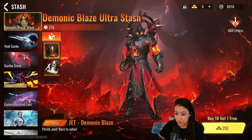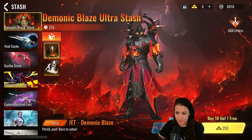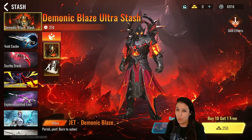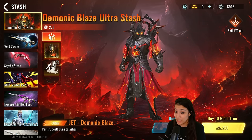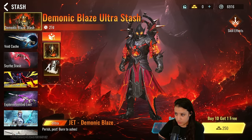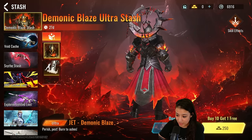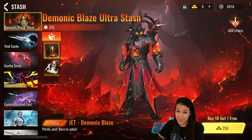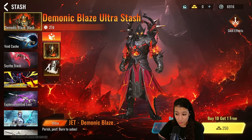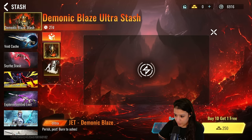That intro animation looks really sick. He was holding some kind of scepter in his hand — I wonder if that's gonna be an upcoming melee weapon in the stash as well, it potentially could be. So this is the Demonic Blaze ultra stash. We have the ultra Jet skin and this thing looks absolutely insane — he looks like a really badass knife dude. If you add the Perdition stash dual blades on top of this, oh my god, that would look really really crazy.